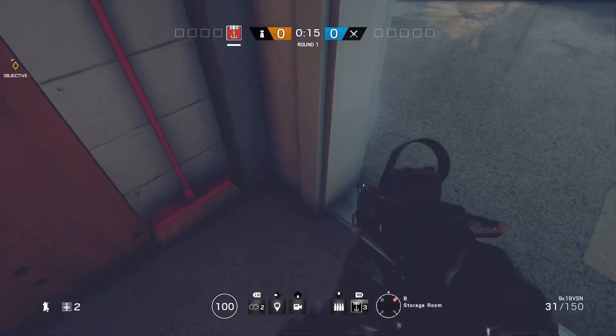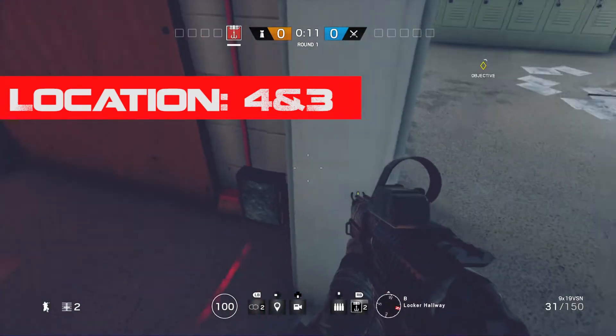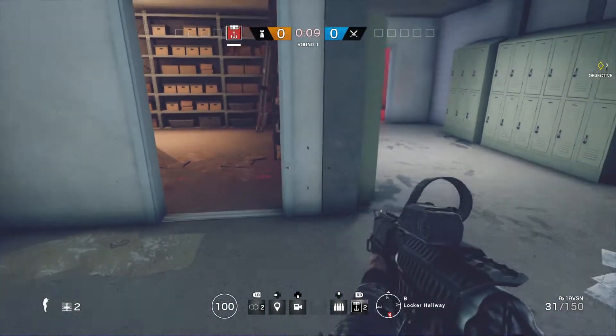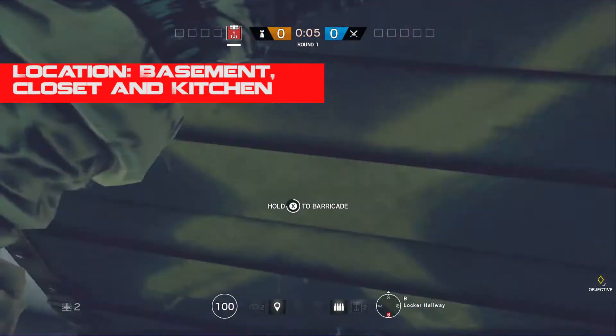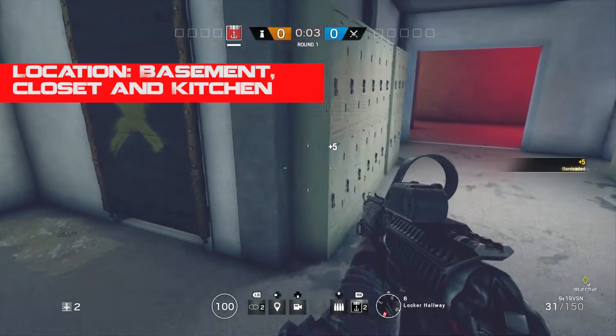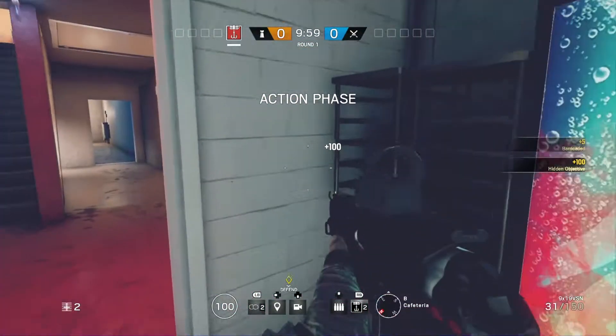The next map is gonna be Consulate. The door frames are located in the basement near Archives. The first location is gonna be the closet that leads into Archives. You want to place the trap really low and make sure you place a barricade on it because the room is really dark and the laser is really easy to see. Now for the second location it's gonna be inside the kitchen.